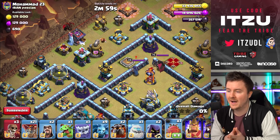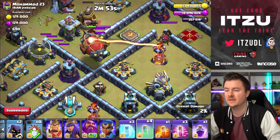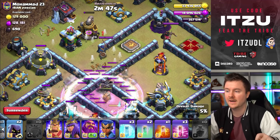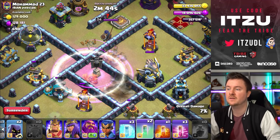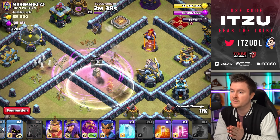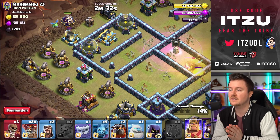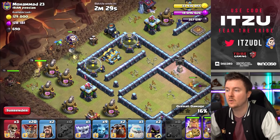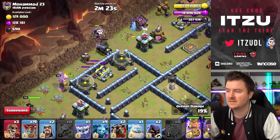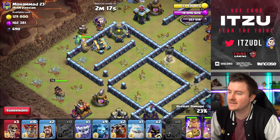Starting off with the hound, then the blimp right behind — no black mines, which is great. Visibility spell opens up the blimp. We're not close to the bomb tower, so super wizards should be fine. The bomb tower did not kill our wizards — always appreciate that. Now placing the king to walk him into the town hall — that would be really important.